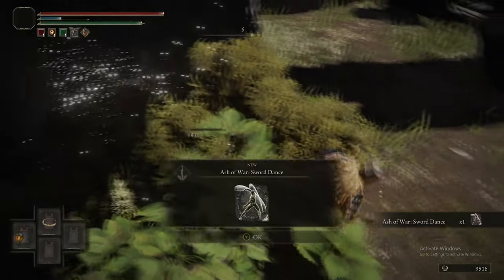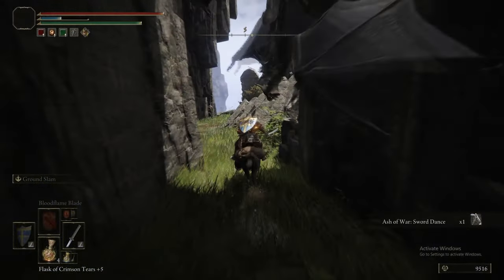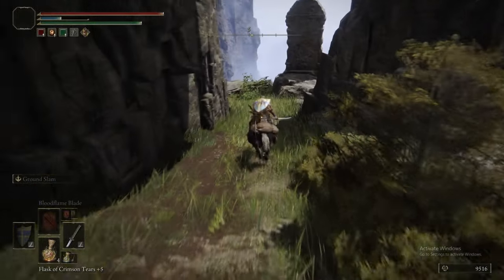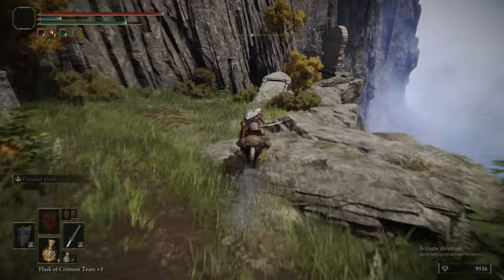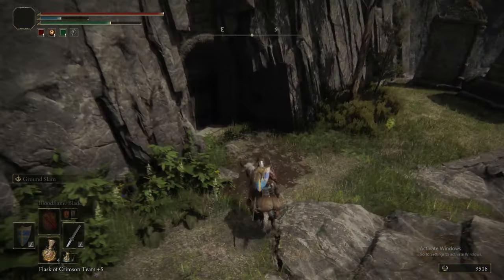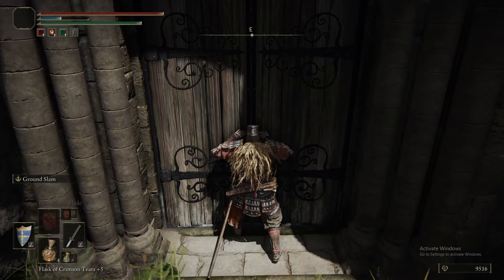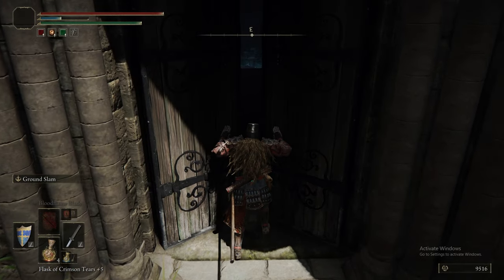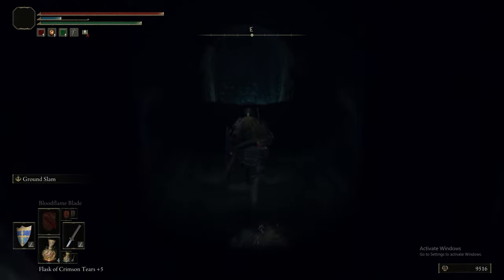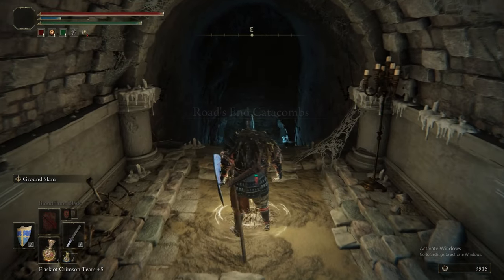We also got Sword Stance from that scarab, and Sword Stance is actually quite good. You can use it as a replacement for Double Slash. Double Slash is insanely good on a curved sword — so underrated. We do use it a couple of times in the guide.